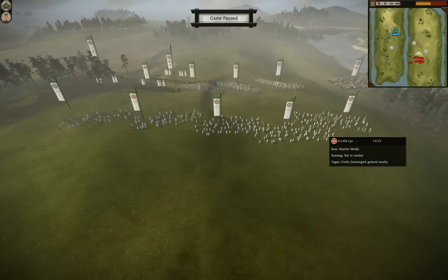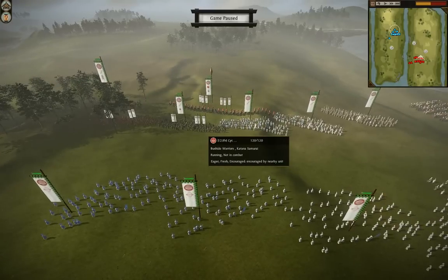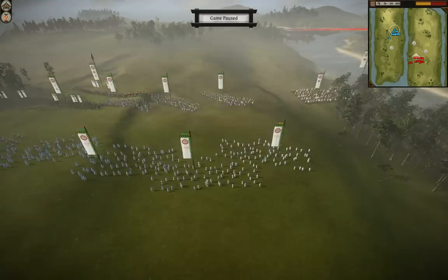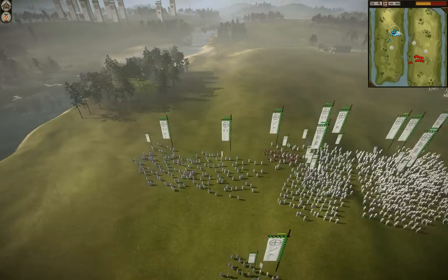Much to my surprise in this battle, this guy had basically a very similar setup: 5 bow warrior monks making up his Missile Corps, Nodachi samurai and a katana samurai — both 4 and 5 star veterans — and then 3 katana samurai, and 2 Yari cavalry.